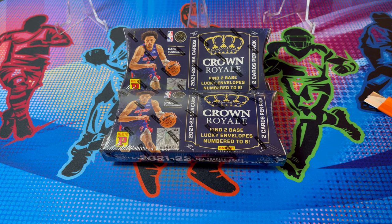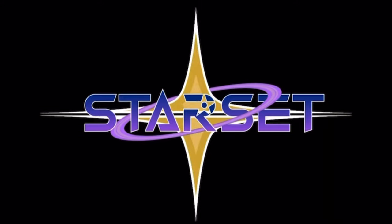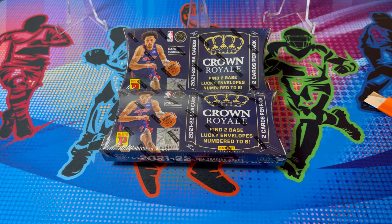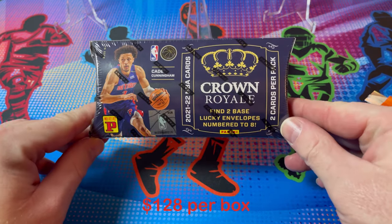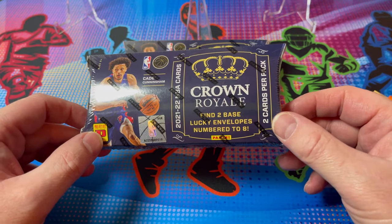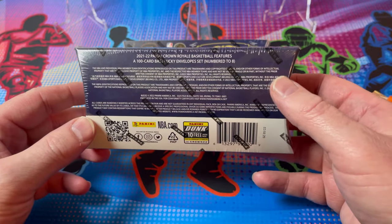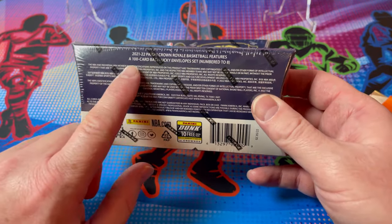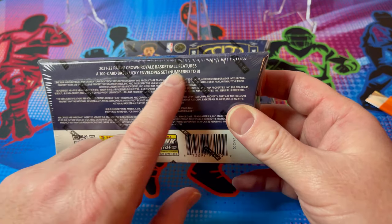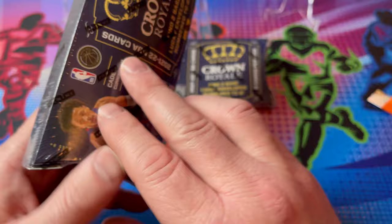After that last Crown Royal box we opened, how could I not open more? This time we're gonna see what Crown Royale gives us. We have 21-22 Crown Royale lucky envelopes — 22 of them. Like the other lucky envelopes we've opened on the channel, we get two base cards per pack, each numbered to eight. This is a 100-card base set, so multiplying by eight gives 800 total cards, divided by two cards per pack — that means there should only be about 400 of these boxes out there.